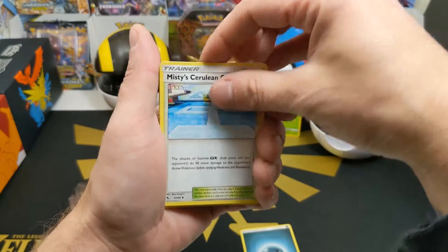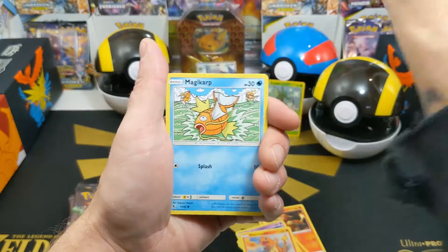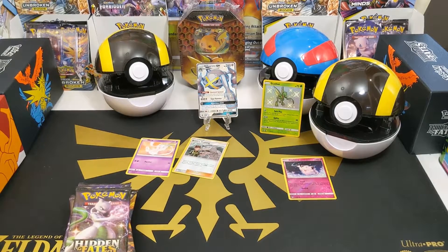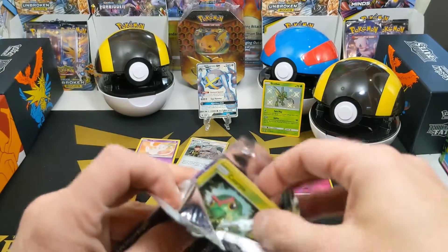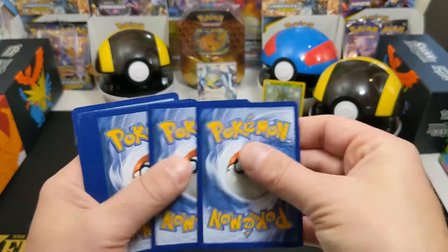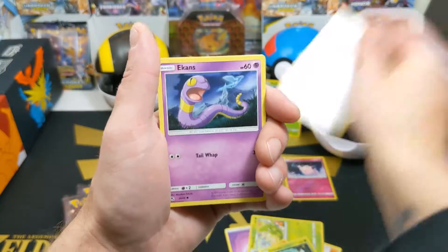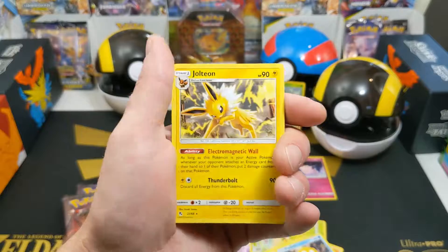Pack 2: dark energy, Misty's Gym, Magmar, Charmeleon, Ekans, Charmander, Psyduck, Magikarp, Staryu, reverse holo Clefairy, and a Brock's Training holo. So far no GX's. We'll see how it does - we have not had bad luck yet with any of the Pokéball stuff, so I'm hoping it's going to remain just the same.